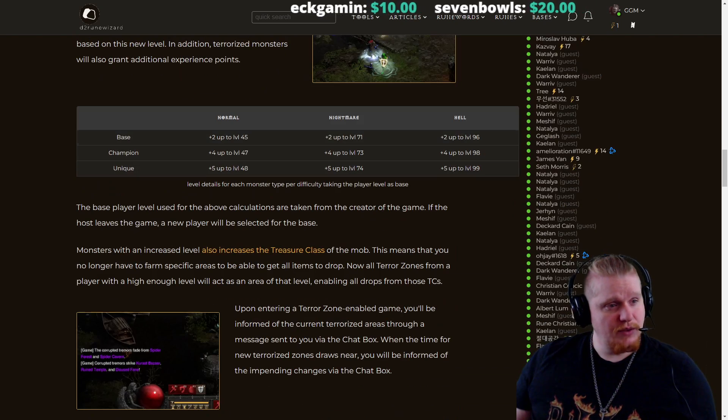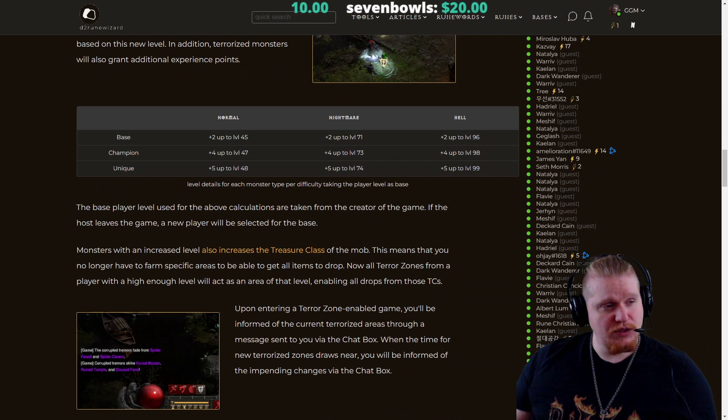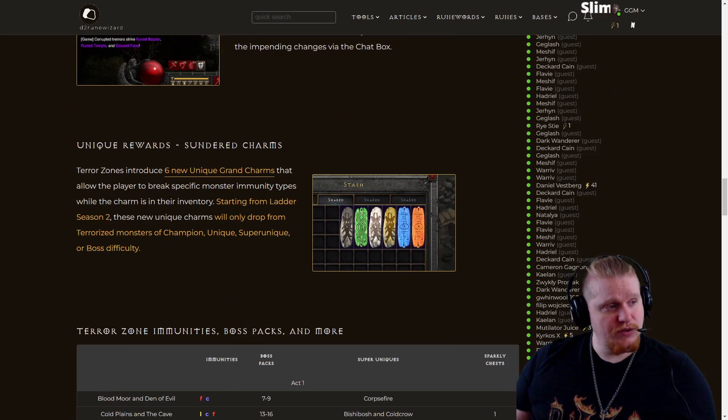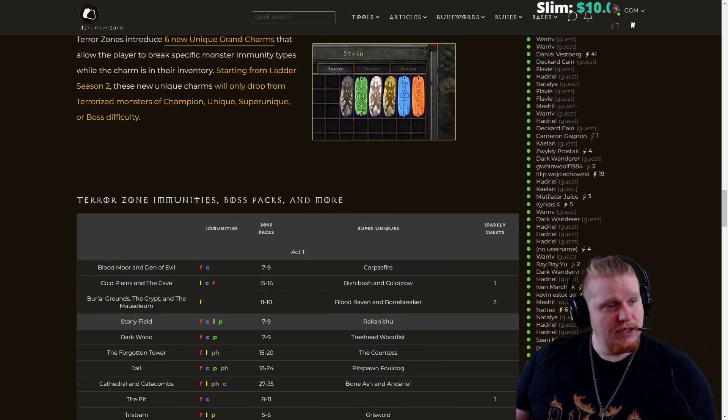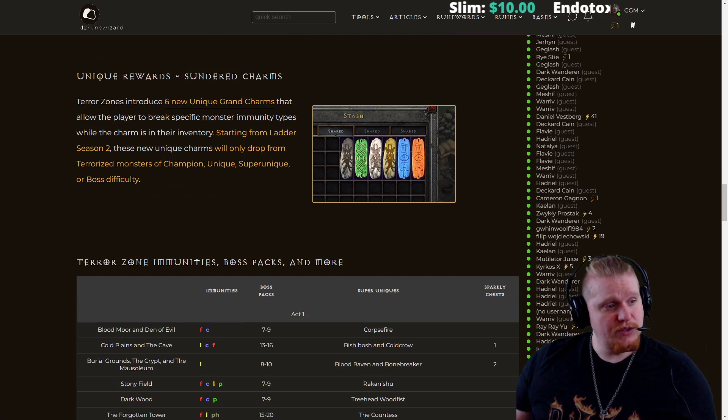If you go down a little bit further, it has information on what the terror zones actually are. This is information that was in the patch notes, so this is pretty much just copy and pasted — that way you know that it is correct. It also goes over the fact that monsters have increased treasure class. And the fact that the Sunder Charms only drop in the hell versions of the terror zones.